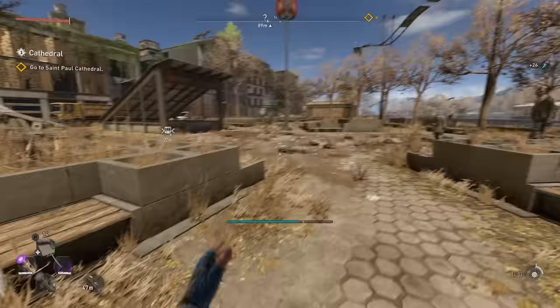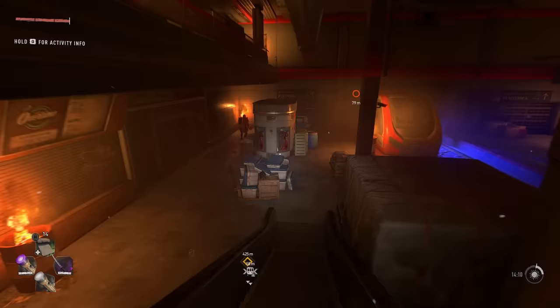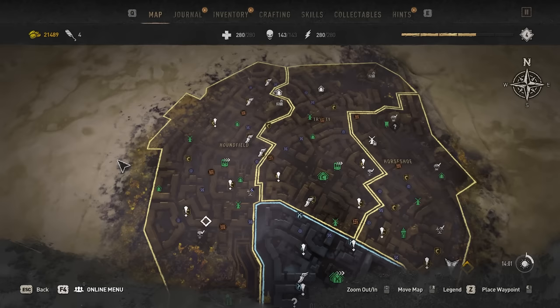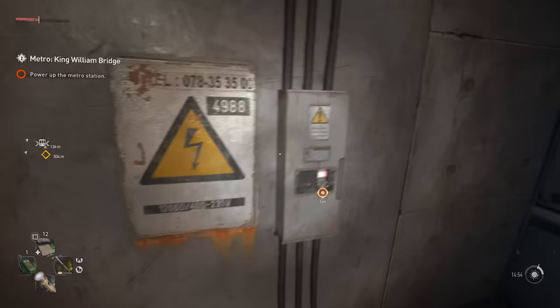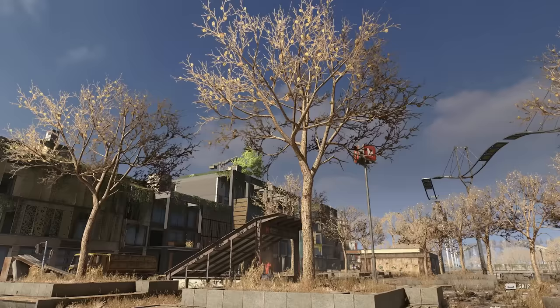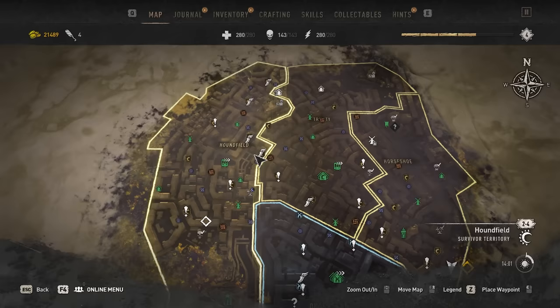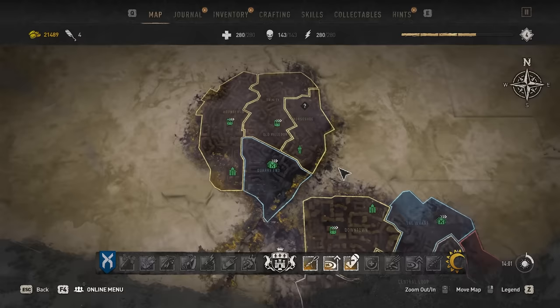The next unlock is not really important for combat as much as it is for exploration — you might have already stumbled upon a train station. Definitely always unlock these when you find them, as these are the only way to fast travel in Dying Light 2. They provide permanent shelter and a ton of resources, but most importantly they serve as fast travel points, especially once you reach the city center. Train stations can be found in all regions, so almost every district will have at least one.